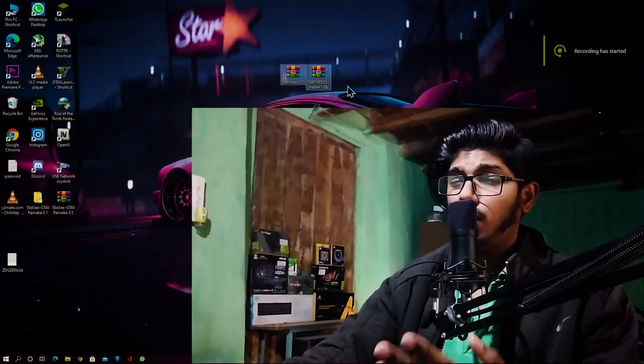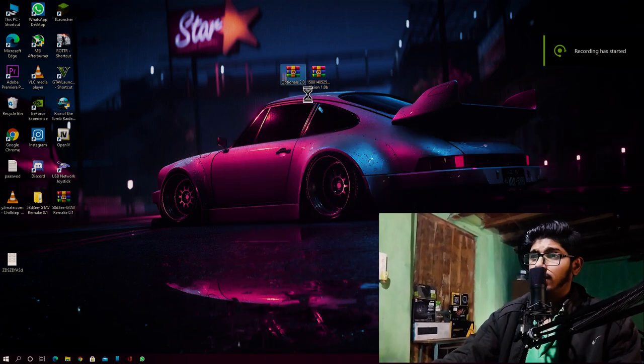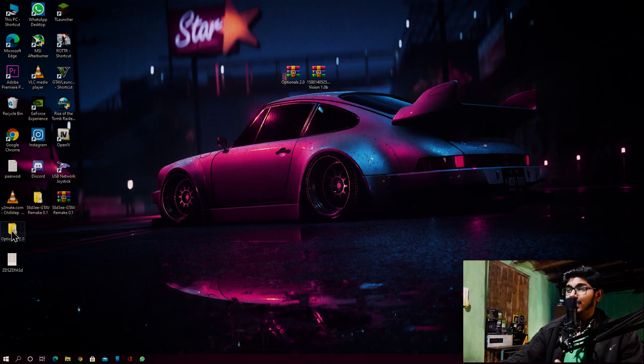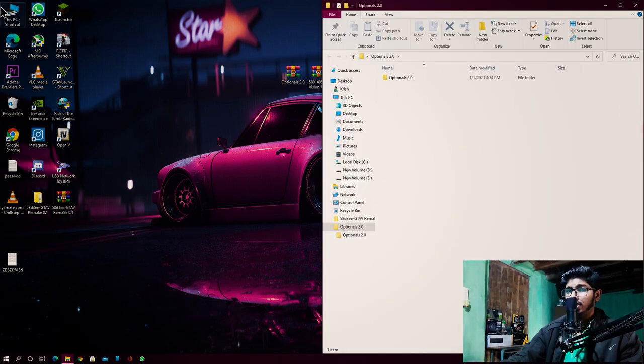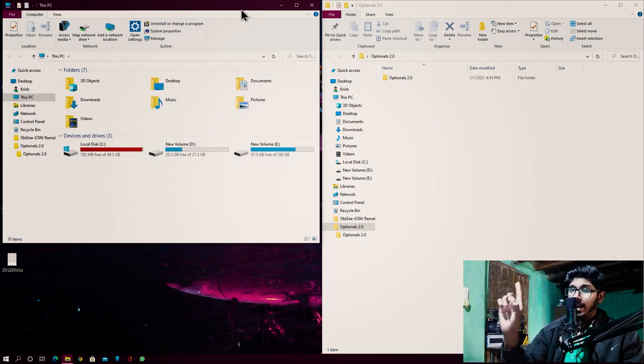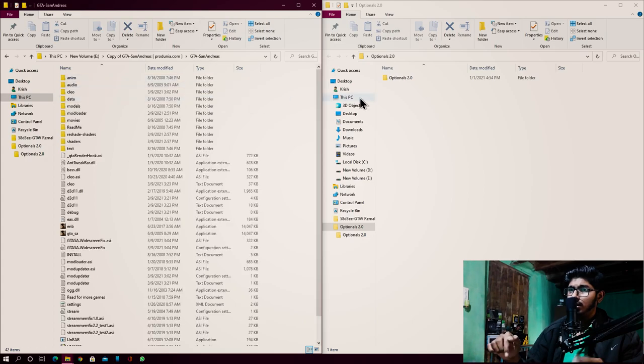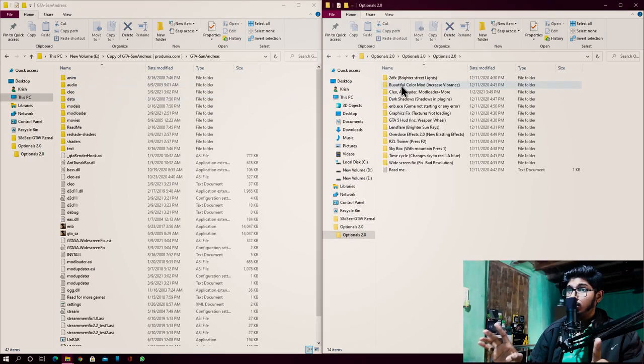As you can see, we are on the desktop screen. The first thing you need to do is download all the files from the given link in the description. First of all, extract your Optional 2.0 folder onto the desktop or any specific folder you want. If you have any trouble downloading the files, you can check the links in the iCard or in the description.